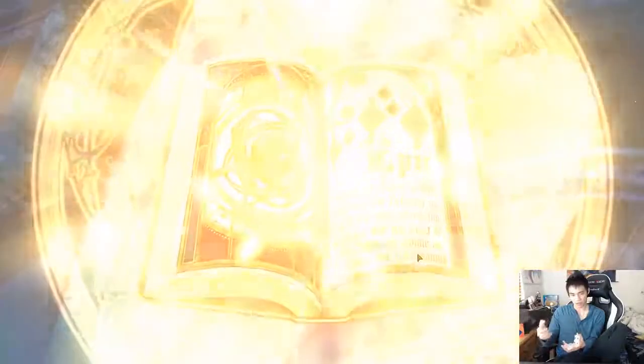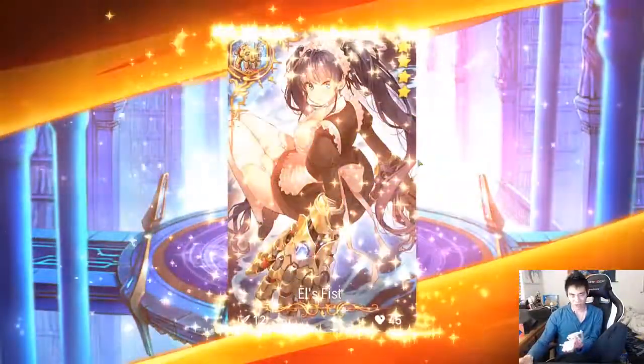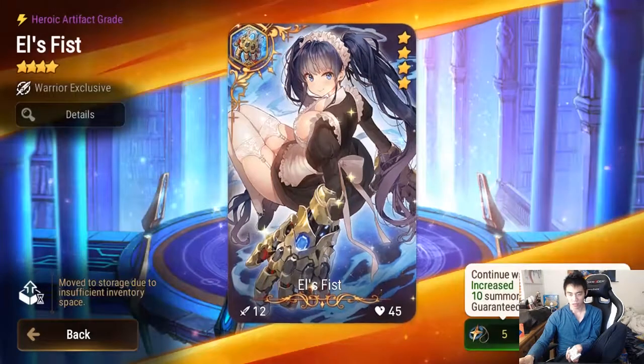Near the end — please let this be an artifact. It is an artifact — let it be the right one. This one: when health decreases, attack and speed increase by 25%. Not bad, I have a couple of these.